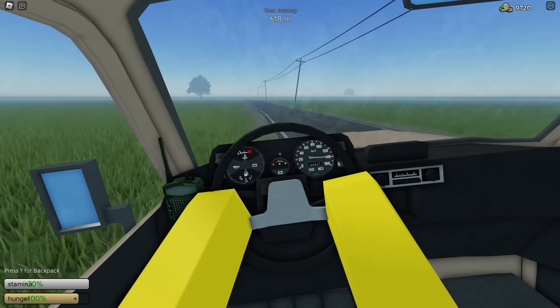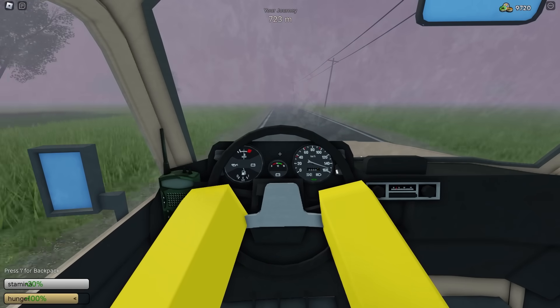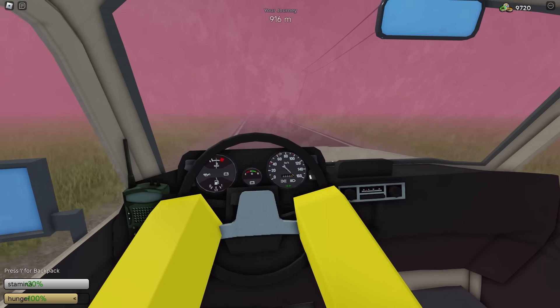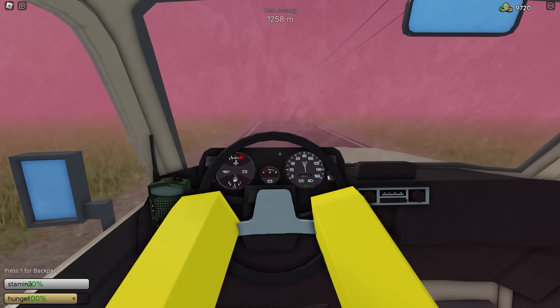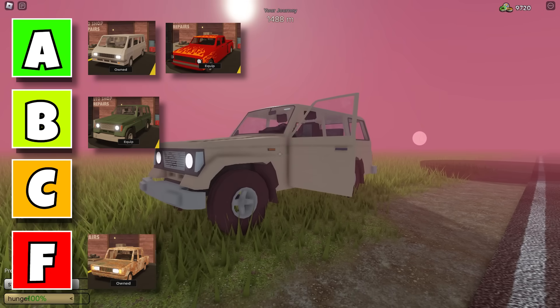Now for the SUV. The SUV is pretty much the exact same as the van — it just looks cooler. There's nothing too special about it; it's pretty much the same size, shape, and stats as the van. I would put this car in the B tier.